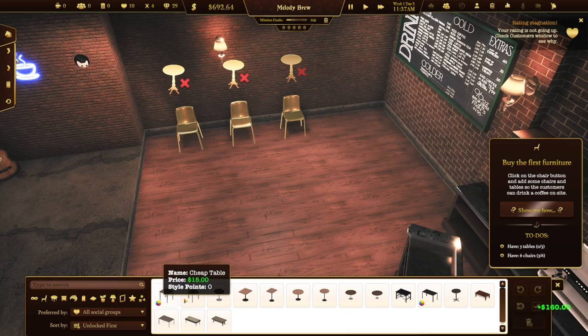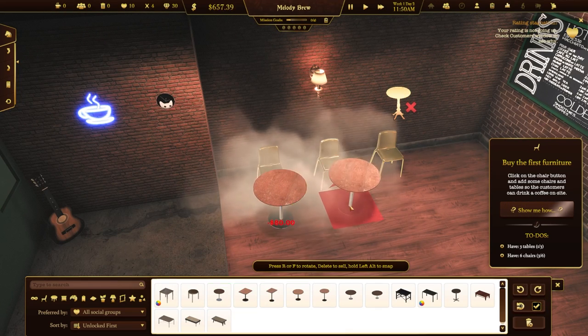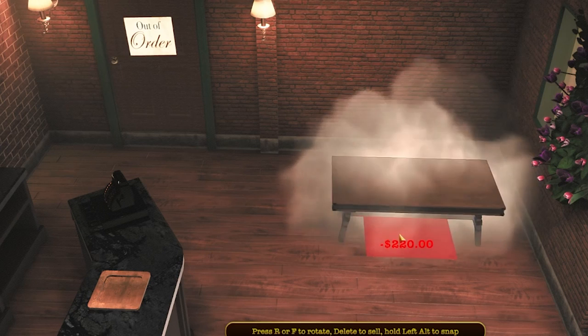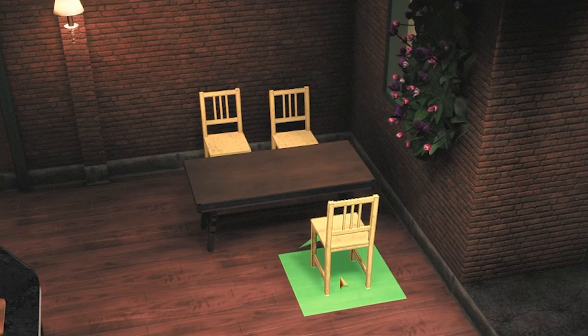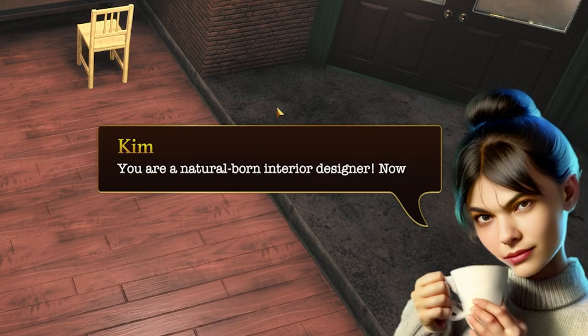One, two, three — I should probably move this back just a little bit. Okay, here we go. One table — actually I'm gonna do small tables. Table, table, table. Nice! And then a big table over here — boom, there we go. Some more chairs — boom, boom, boom! All right, cool. Natural born interior designer — well, I don't know about that.